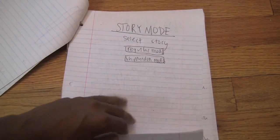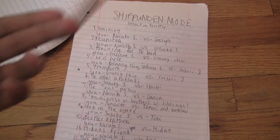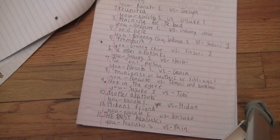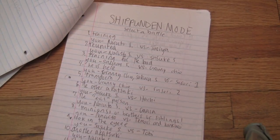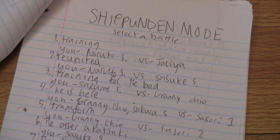Now we're going to check out Shippuden mode and see what type of first battles that has. The other mode had about 13 or 11 battles — I kind of forgot. And this mode has 12. The first battle allows you to be Naruto Shippuden versus Jiraiya. The second battle allows you to be Naruto Shippuden versus Sasuke Shippuden. And the third allows you to be Sakura versus Granny Chiyo, who is a playable character in the game.